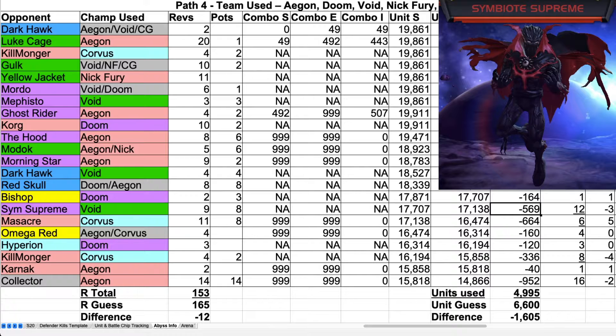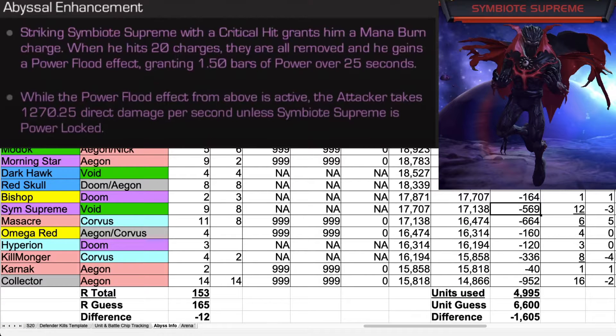Symbiote Supreme's Abyssal Ability: Striking Symbiote Supreme with a critical hit grants him a mana burn charge. When he hits 20 charges, they are all removed and he gains a power flood effect, granting 1.5 bars of power over 25 seconds. While the power flood effect is active, the attacker takes 1270 direct damage per second, unless Symbiote Supreme is power locked.